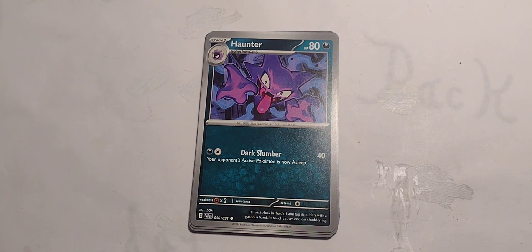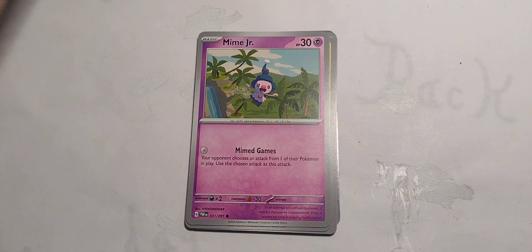Haunter! 80 hit points, Dark type, evolves from Ghastly. Single Dark and Colorless for Dark Slumber — 40 damage, your opponent's active Pokemon is now asleep. Good for them.